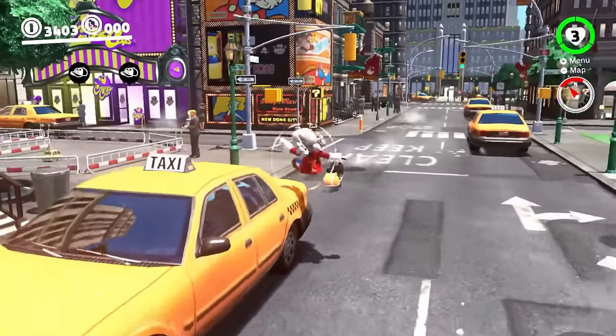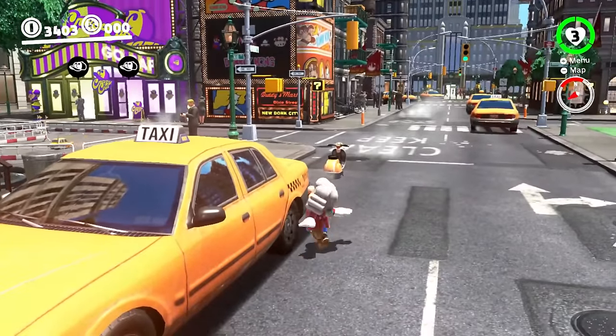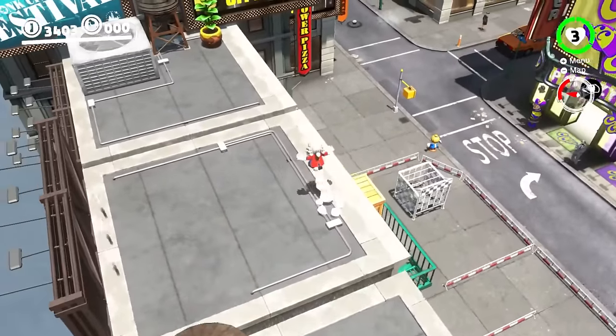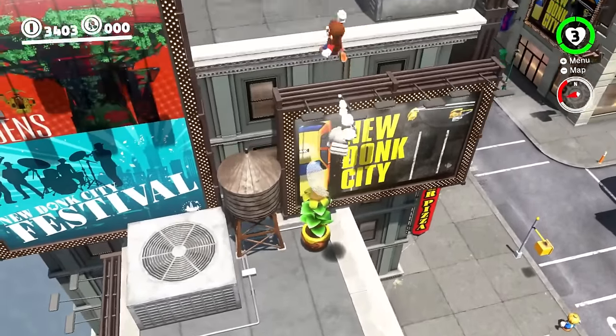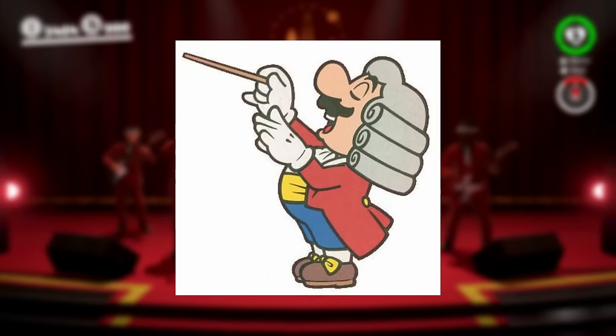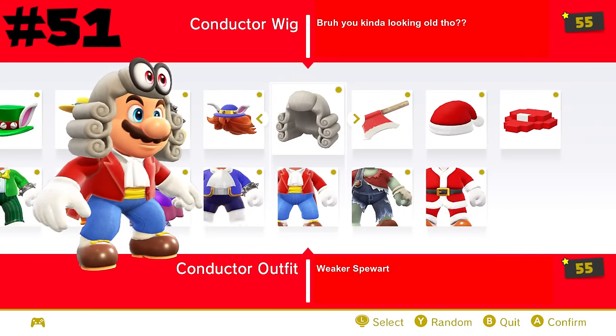Now we're onto the costumes that don't look terrible and are really just okay, starting with the conductor outfit. This look is just not for me — it doesn't look bad, it's just fine at best. It's based off some artwork from Mario Paint, but yeah, it's not one I'd personally wear, though it's not one I'll bully someone for wearing either, so it takes number 51.